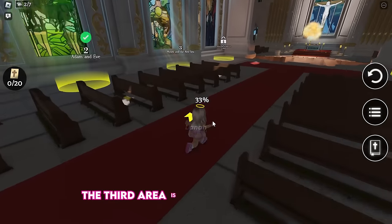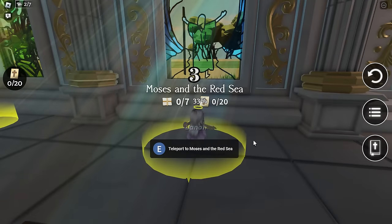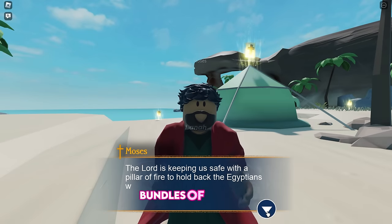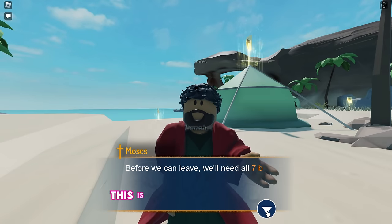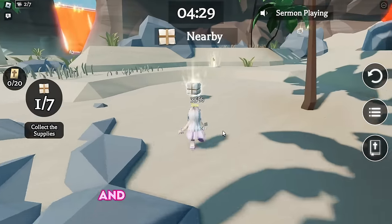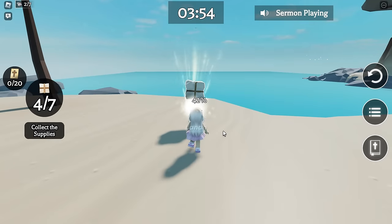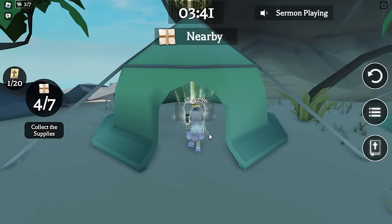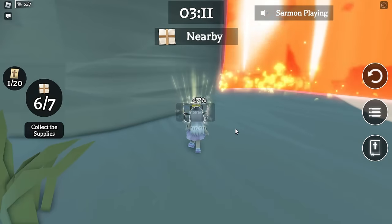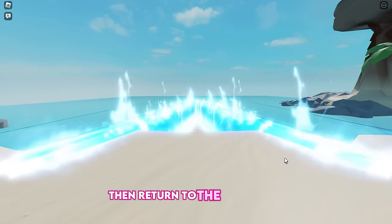The third area is Moses and the Red Sea. You will be given the objective of finding 7 bundles of supplies. This is just another easy map — there aren't many buildings or trees, and the supplies are easy to find. Go to Moses to receive the badge for completing the area, then return to the cathedral.